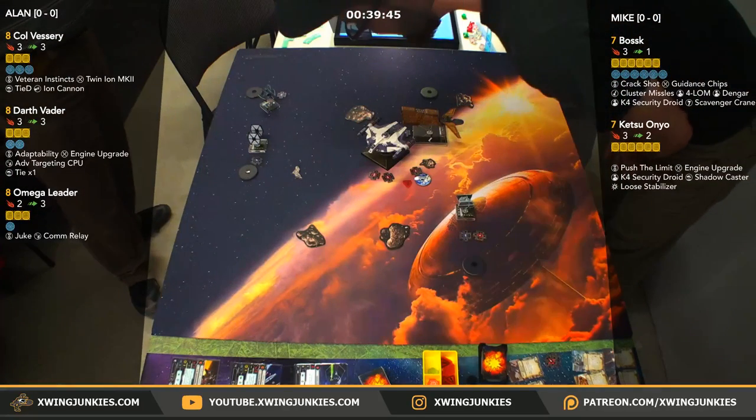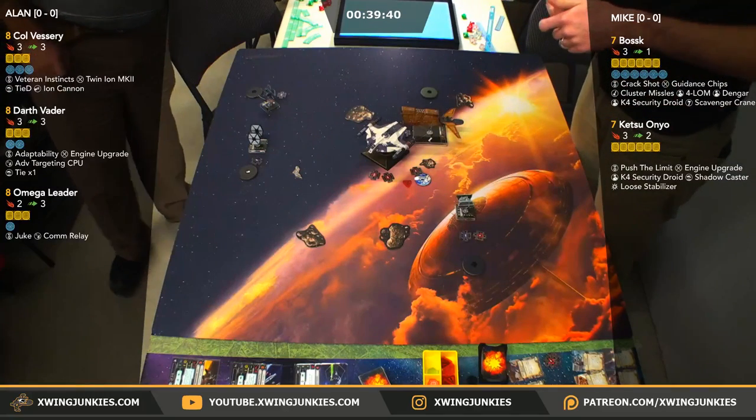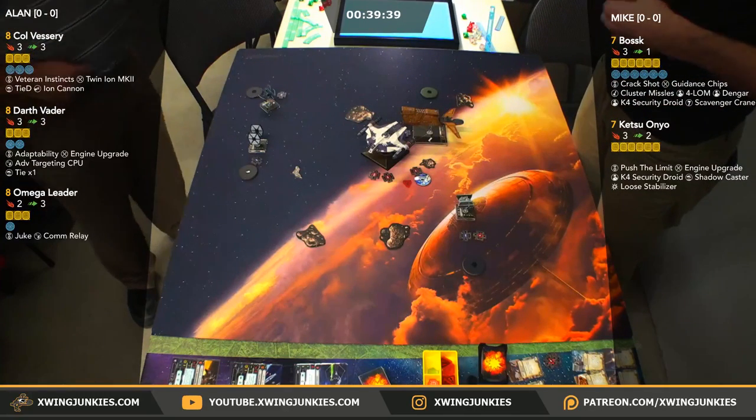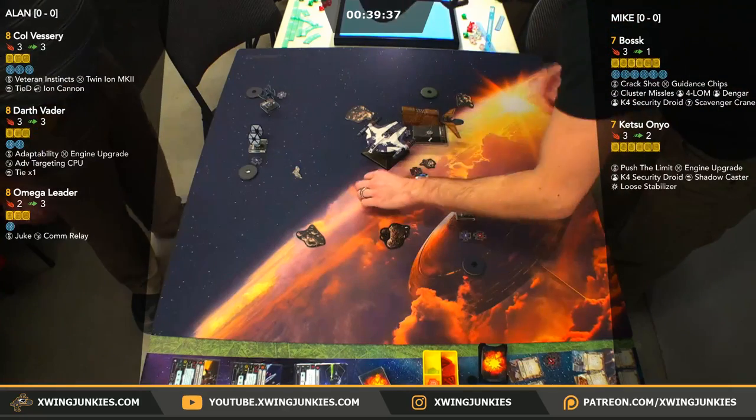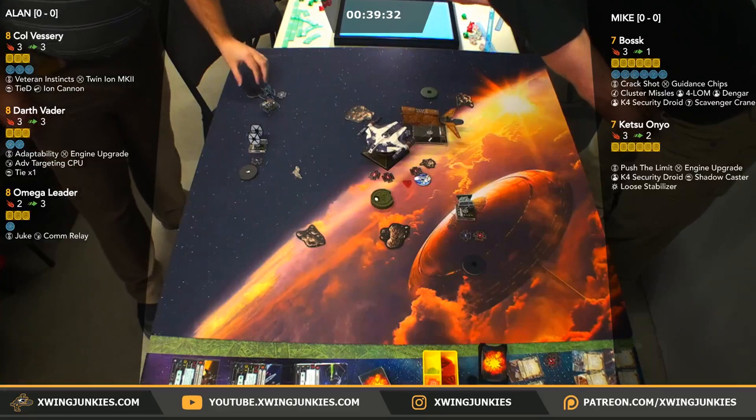Omega and Vessery are in a beautiful spot here, just to slide on ahead and take some more shots. Vader's going to be able to swing around and get behind that YV. SmithFamilyWriters.com — check out Mike's articles, he writes some great stuff, give him some support.